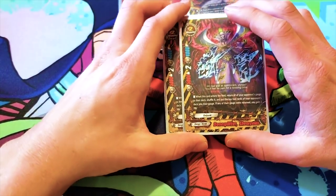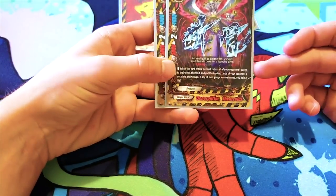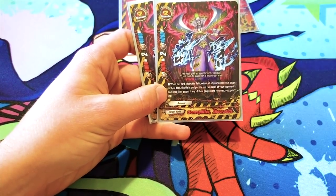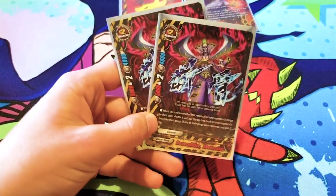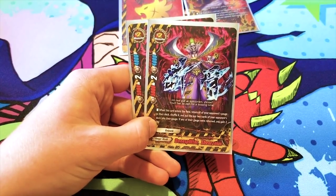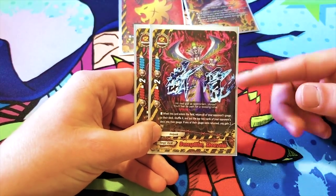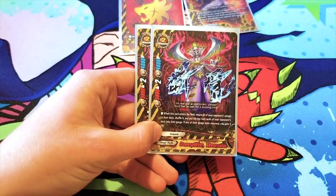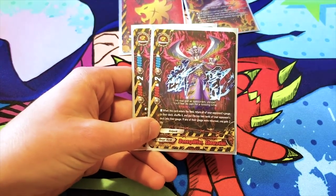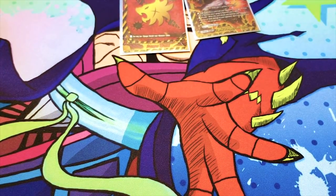I don't want to run too many because while gaining two life is wonderful, it's also not a hard once per turn so you can loop it. But I don't like the idea of giving my opponent more gauge than they may have, because you don't have the option to shuffle their gauge into the deck — you have to. So if they have no gauge or one gauge, and you call this card, you're basically giving your opponent a resource to work with. Only two of — you could try three.